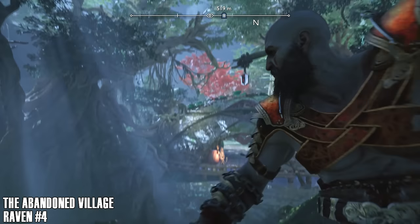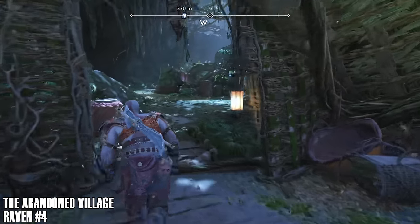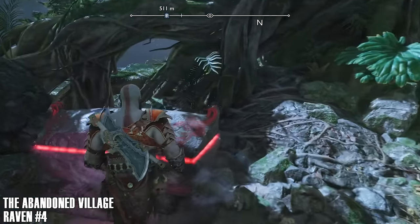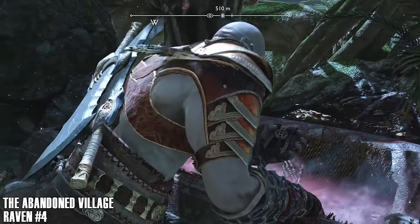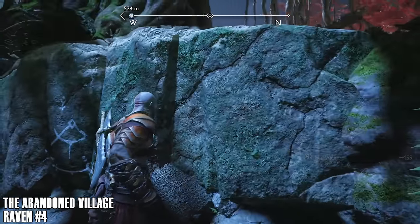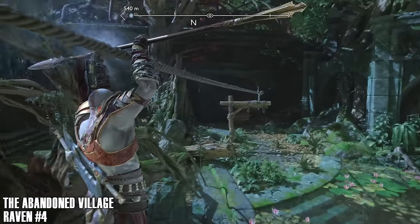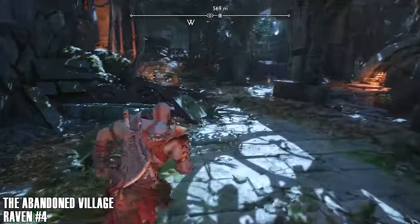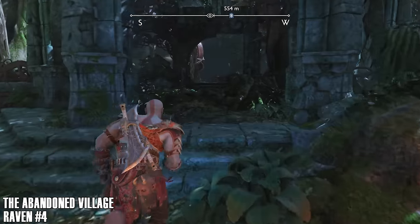Now we're working through the Abandoned Village — we're going to get another raven. In the storyline when you fight Heimdall, just before you get there, there's a boss that kind of looks like one of those wolf things. When Freya says that's the alpha — it's a tough fight. If you've beaten that guy, pat yourself on the back because you don't have to backtrack a bunch to get to one of the collectibles.